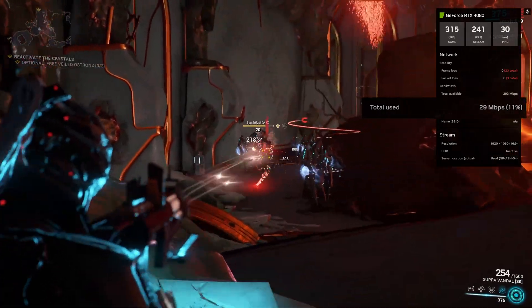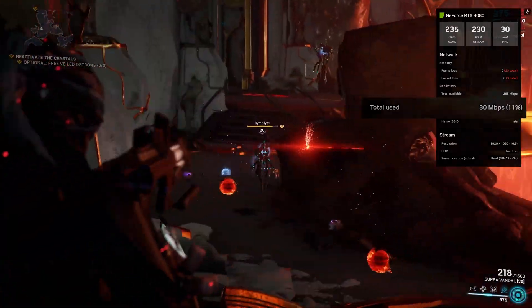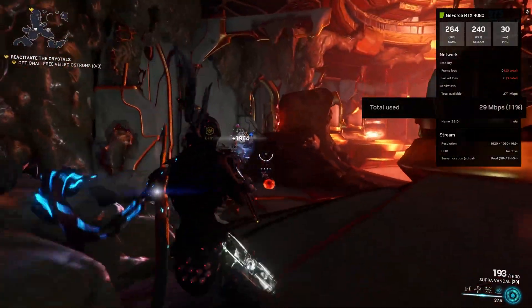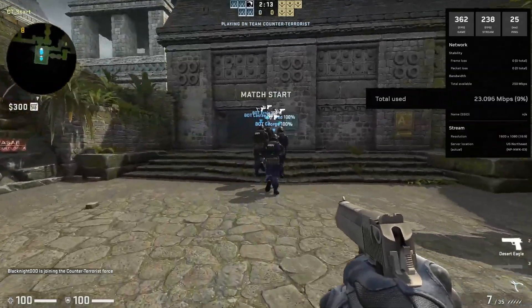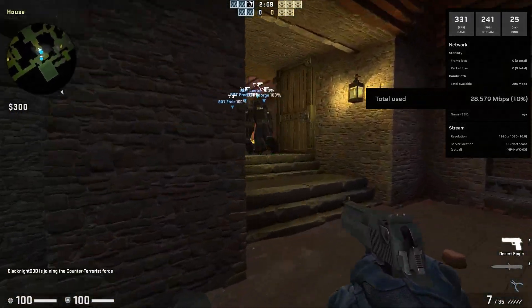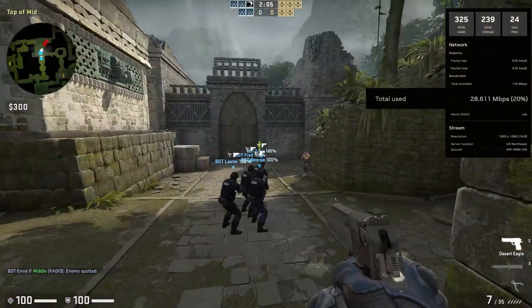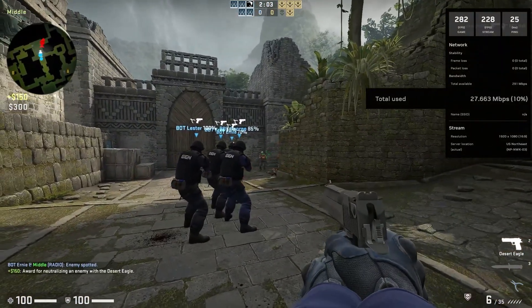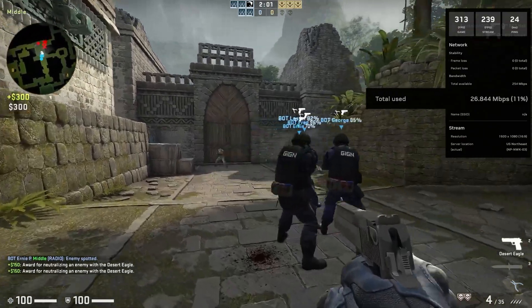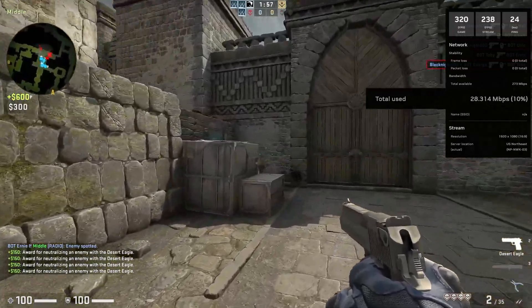After playing an hour of the New War campaign I'm trying to finish up, I totally forgot I was playing on GeForce Now — that's how smooth it was. How about the most played game on Steam? CSGO can easily get well past 300FPS on the 4080 on most maps. Bandwidth stayed in the mid-20s the majority of the time, and headshot galore. Very impressive on the 240Hz front.